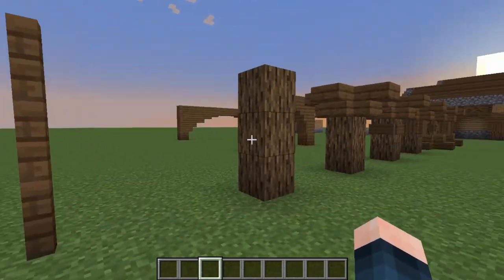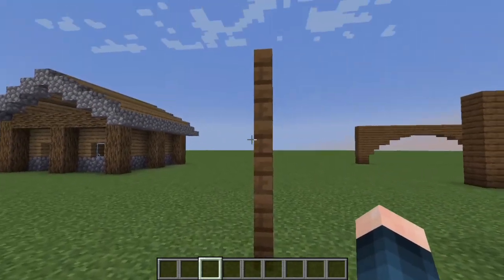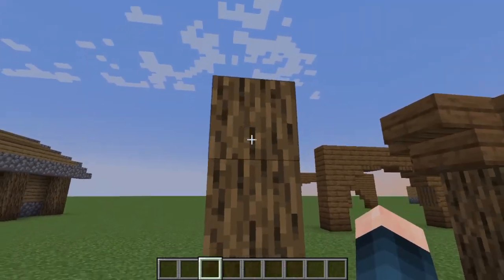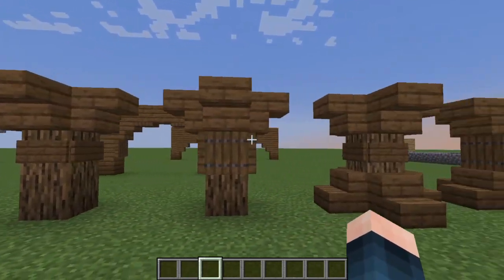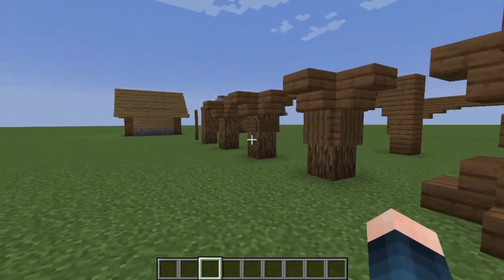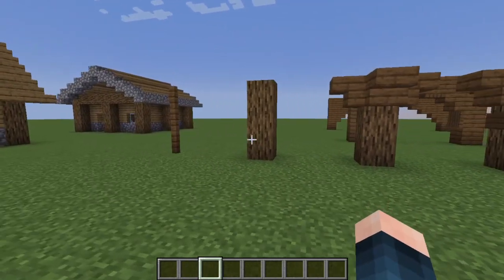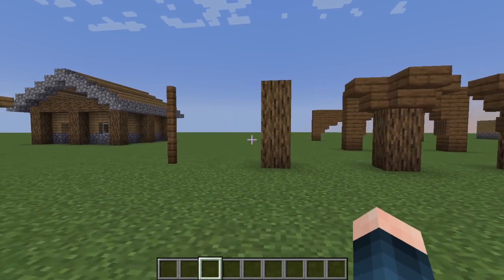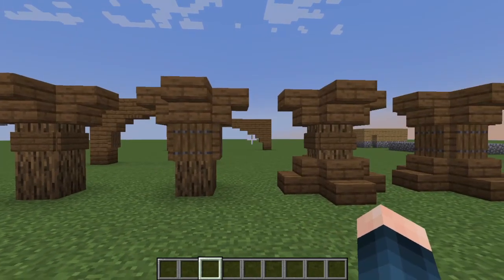Over here we have several different variants of struts. We have this right here which is just a regular fence. We have a regular pillar of logs and then this transitions into thicker and thicker pillars. In a Minecraft build you want to feel like your build is structurally sound. Even if there is no physics in Minecraft, it can make it a lot easier to look at when there are struts in it which help it look more stable.